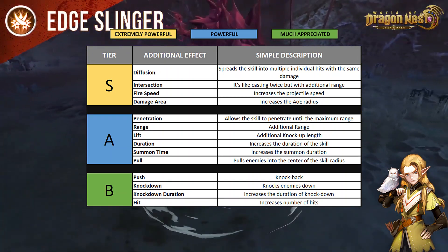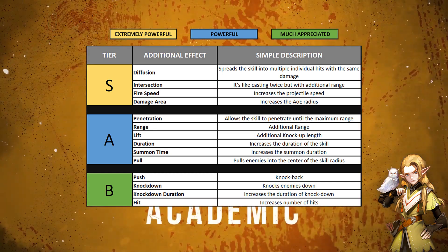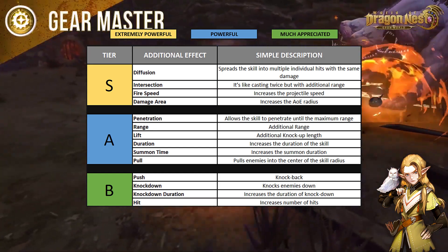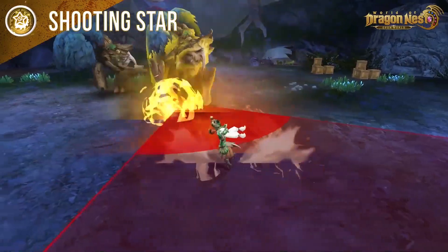Lastly, we have damage area. Some players might get confused between damage area and range. The main difference is that damage area is basically hitbox range, which is different from skill range. Think of spiral vortex but with a bigger radius.